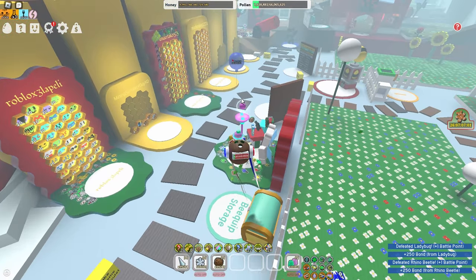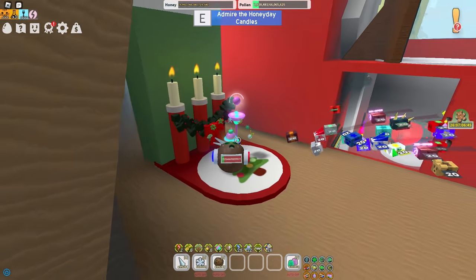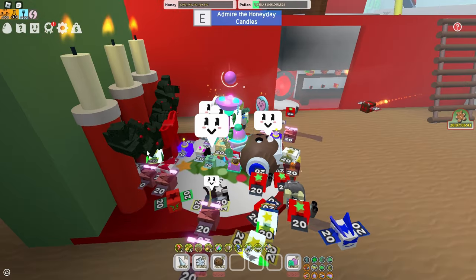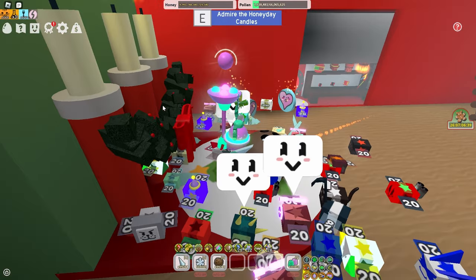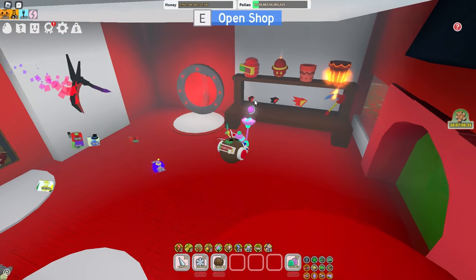For the fourth item, it would be the Riley Beast Month Honey Day Candles. This is insanely good for end game players specifically, since you have a chance to get caustic or swirl wax, which can help you with crafting so much.